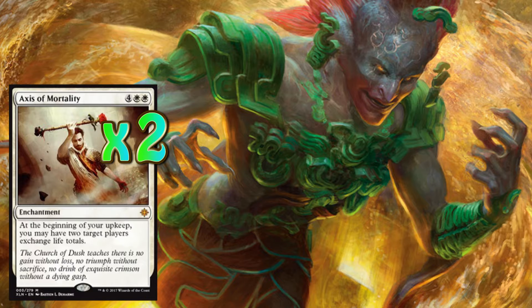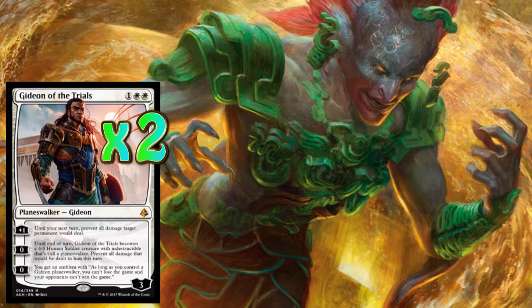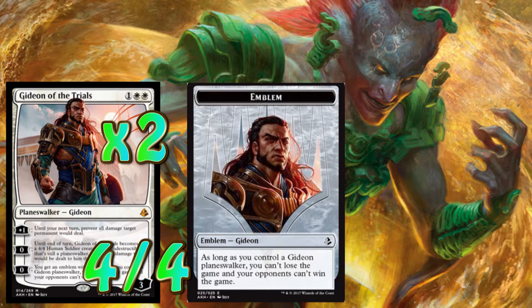Let's move on to our next card and that is going to be two copies of Gideon of the Trials. The thing I love about Gideon is that he's a low cost planeswalker — two white and one other. He has three abilities. The first ability helps us stall the board: plus one, until the next turn prevent all damage target permanent would deal. His zero ability is also good — we can send a 4/4 human with indestructible across to swing and deal some damage. Or we can use the zero ability again and get an emblem: as long as we control the Gideon planeswalker, we can't lose the game and the opponent can't win the game. It does mean that Gideon is going to be a target for a while, but what is better than having Gideon be a target rather than yourself?